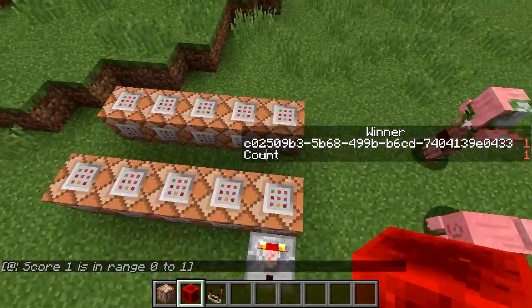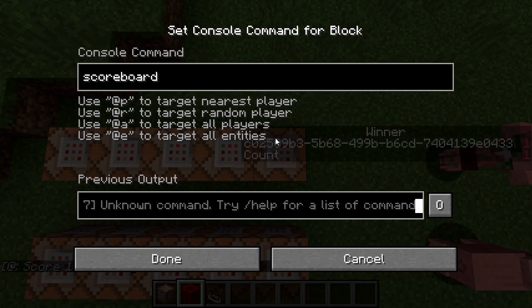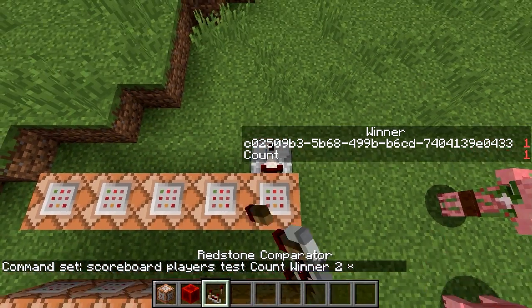We have zero or one winners, but that's going to mean we have one winner unless we don't have any players. Players test count winner two — or however many, like two to the maximum possible in a scoreboard — then we actually have a tie.